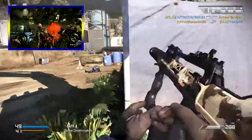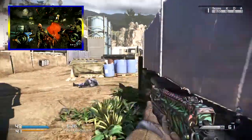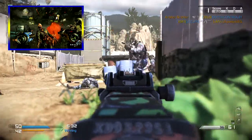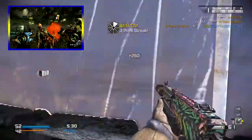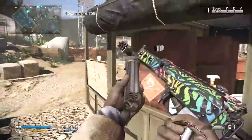Moon also had the zero-g component, obviously because you're on the moon, which was one of the coolest things. The Easter egg was insane — I did it with a bunch of my friends back in the day. That map is absolutely phenomenal, definitely the best in zombies history, at least to me.